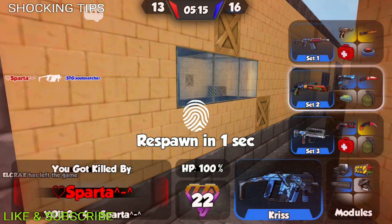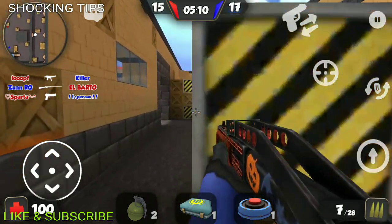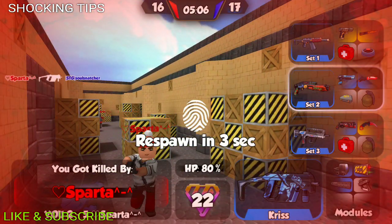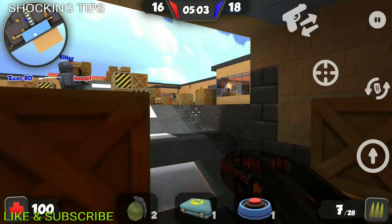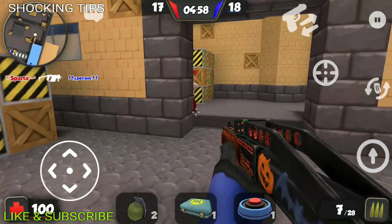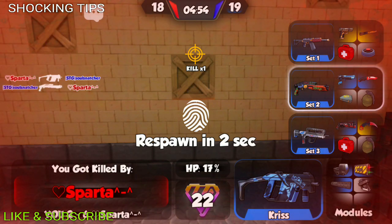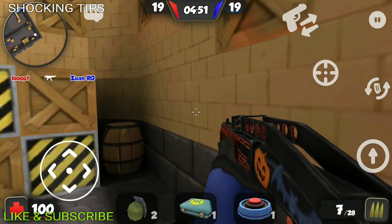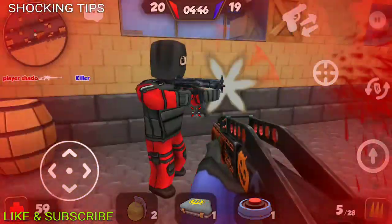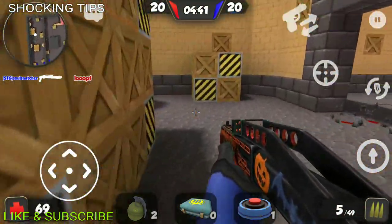These are two of the best options for fast shotguns. You also have the Striker, which is a really close-distance weapon — you essentially have to be in front of your opponent's face to get the kill. It's much faster than both of these weapons and a little bit more accurate than both as well. At closer distances, it compares very well to these shotguns and stacks up really nicely.